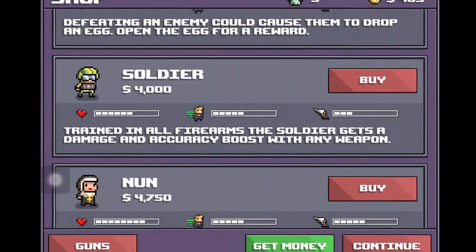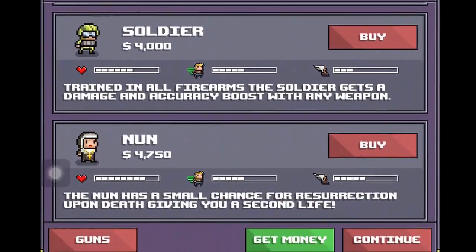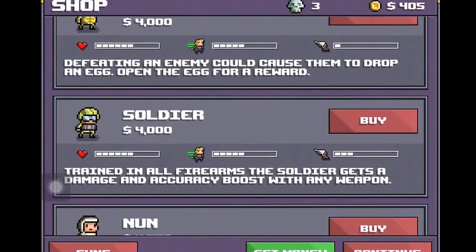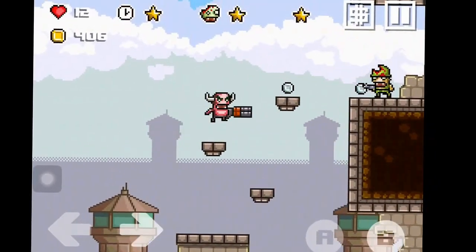You guys are going to comment which character you like — Surgeon, Zombie, Nun, Soldier, Dinosaur, King, or Adventurer. Should I get zombies, nuns, soldier, dinosaur, king, or adventurer? You guys tell me in the next video.